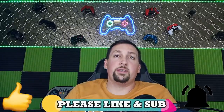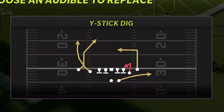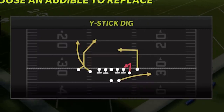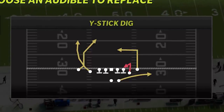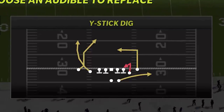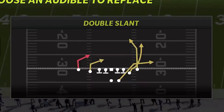As far as what plays you use for what, it's really simple and easy to remember. The Y Stick Dig is your cover 2 man or cover 2 zone — anything cover 2, the Y Stick Dig will be a one-play touchdown. That includes cover 6, cover 9, coverages like that where half of the coverage is a cover 2. You just have to isolate which side it is and run against that.